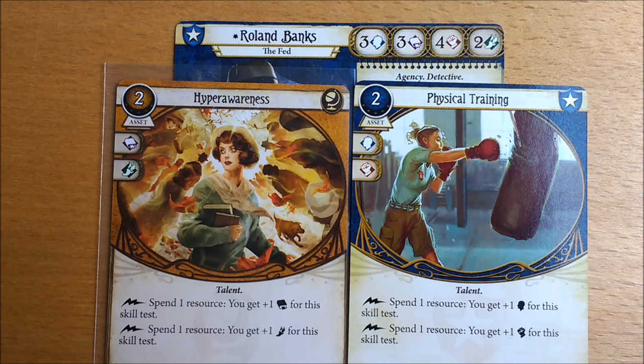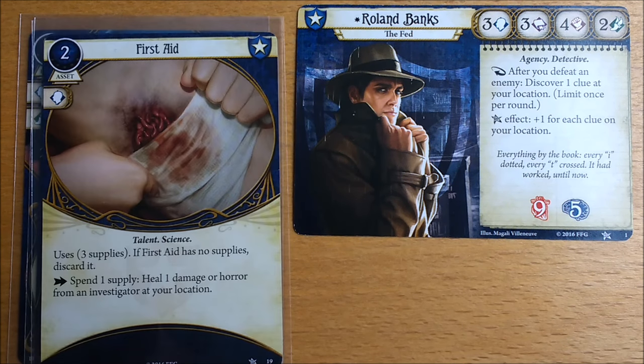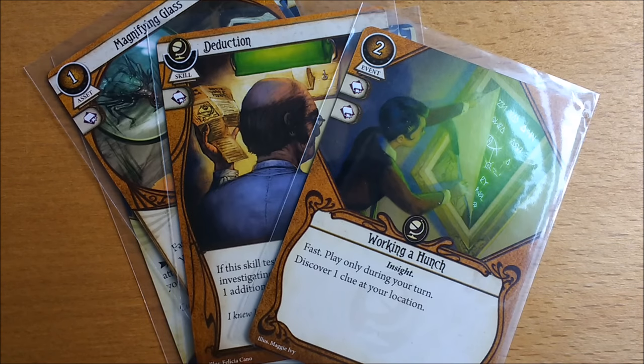He is also the only character to have all his skills covered by skill boosters. As a team player, the guardian class lets him help other investigators with Dodge, Vicious Blow, and First Aid. He can emphasise more combat or more investigation depending on the group make-up.